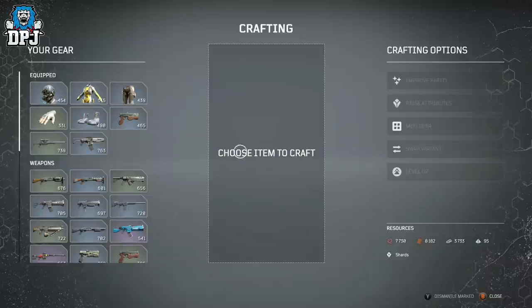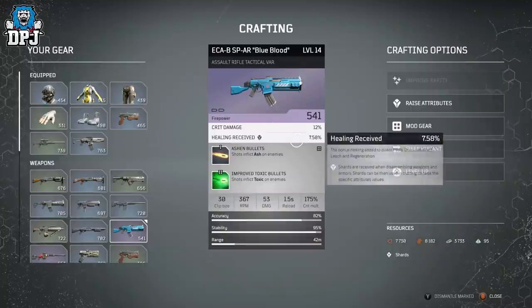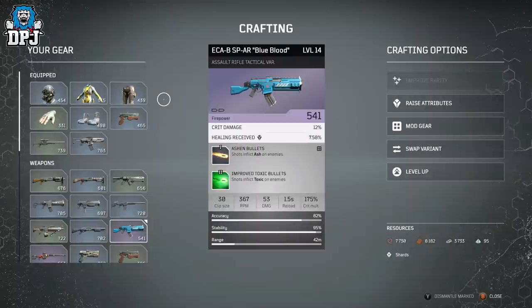Once you get into the crafting menu, it's pretty straightforward — your gear on the left, the item you want to craft in the middle, and the crafting options on the right. Epics and legendaries have two mod slots, rares have one mod slot, and greens have no mod slots. The same applies to armor.